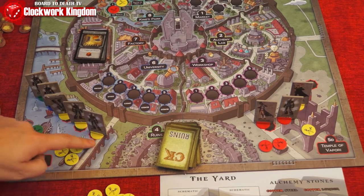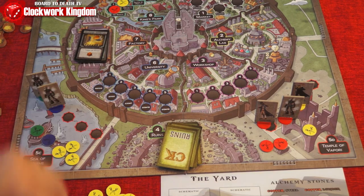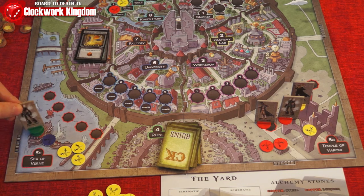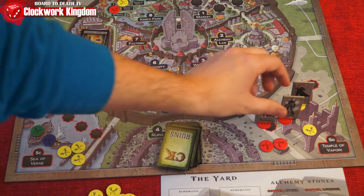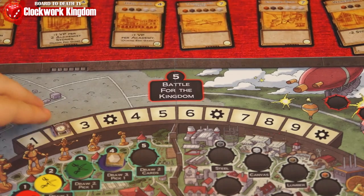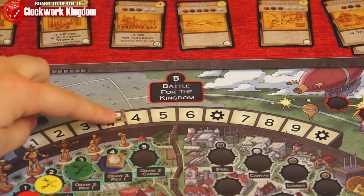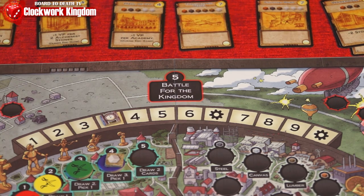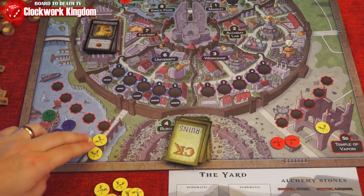Going back to the Battle for Kingdom areas, these are very important in the game. Starting with letter A and going clockwise, each worker in a space will have its owner place a military token in that area. You only have ten of these — one is used for turn order — so use them wisely. Unlike workers, these tokens remain on the board until the end of rounds three, six and nine, where they'll score. In round three, the player with the most military tokens scores four victory points and the second player scores one.